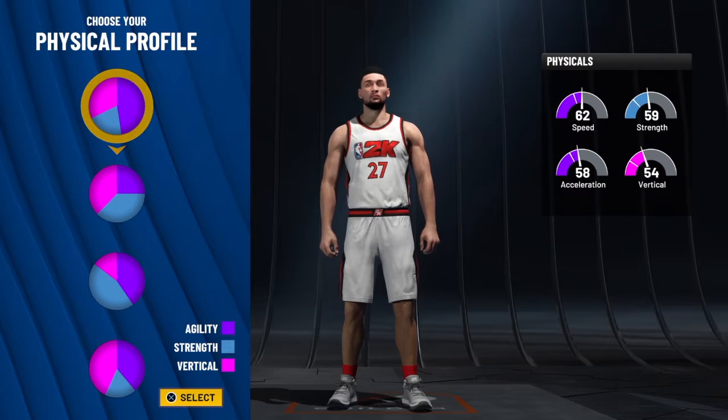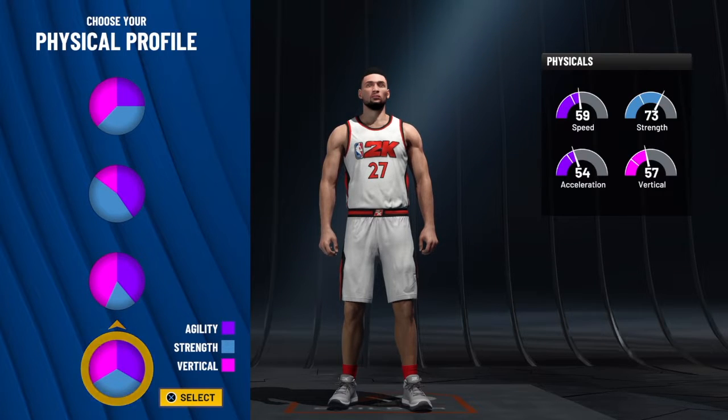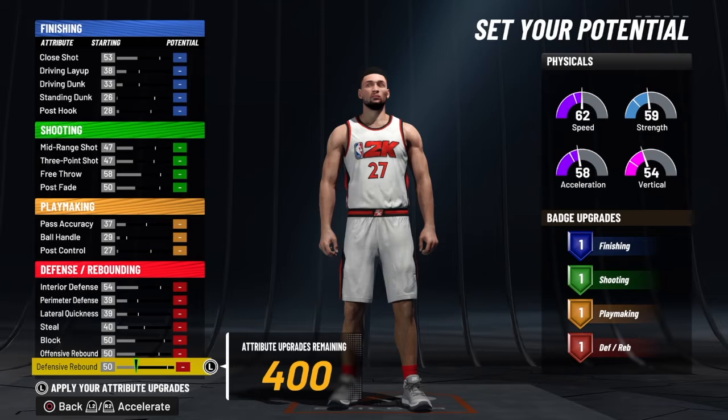Let's get into it. We're going to choose the physical profile. I always go with the speed profile. You can go with balance or vertical — it's totally up to you. Some people may want to go with balance, and I understand that. I'm leaving it up to you guys to choose whatever profile you want when it comes to the physicals.